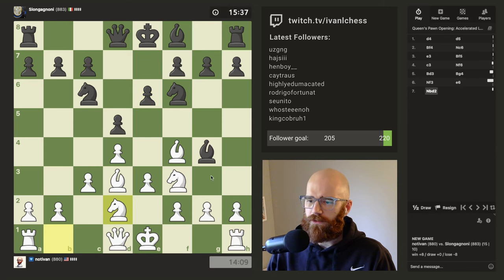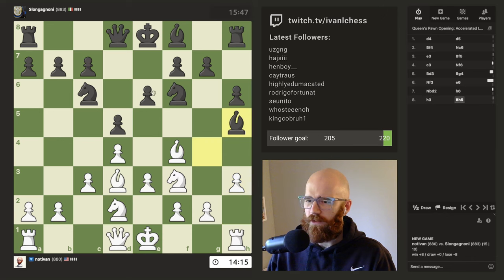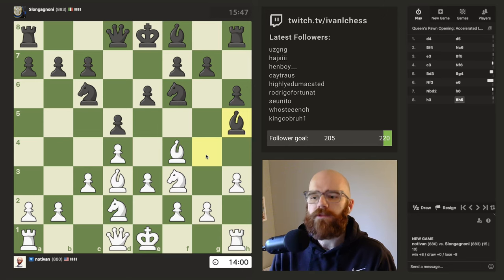I'd rather just add another defender to f3. I wouldn't be surprised if he tries to trade off here, but I can always just take. Kind of expecting g5 next. This is a nice double whammy — he's blocked in his light square bishop here, which is nice. At this point, I'm actually really tempted to play g5 here.